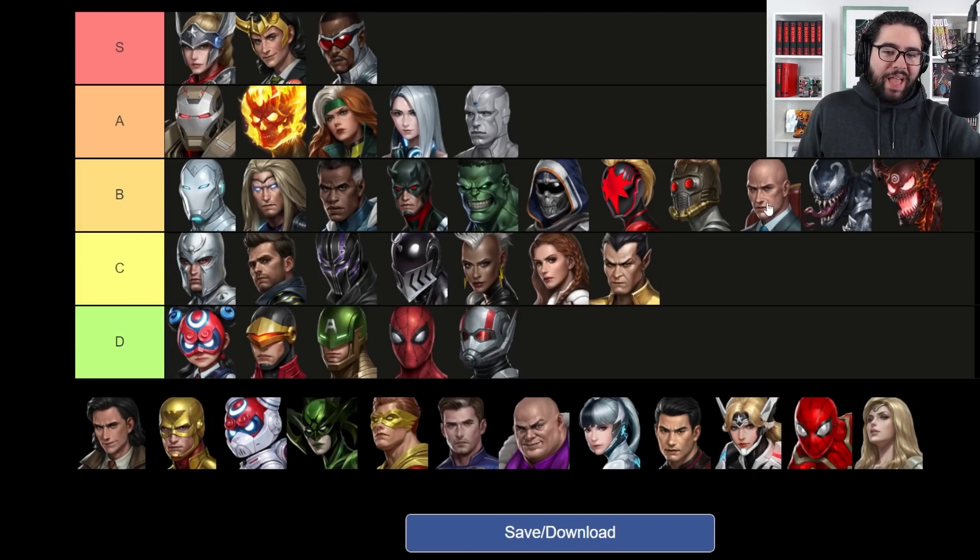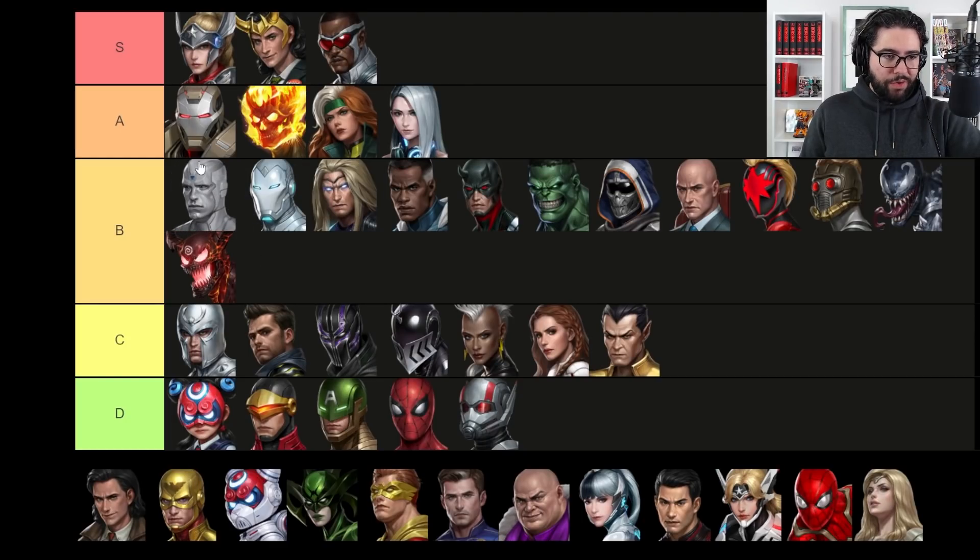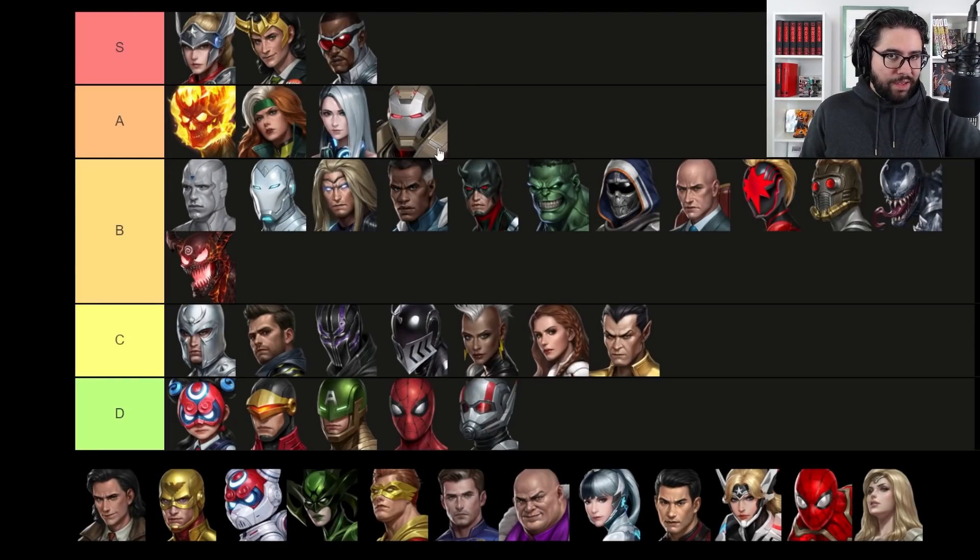Magneto might actually be a little bit better than we thought when we tested him with a Judgment there on Stage 24. The B tier is going to be the most crowded overall, but I do think it's time to move Vision down, and I also think I overestimated War Machine's value, so we're moving him to the bottom of A tier. We have three squad battle pros who can also do ABX and World Boss Legend, and then we just have War Machine.